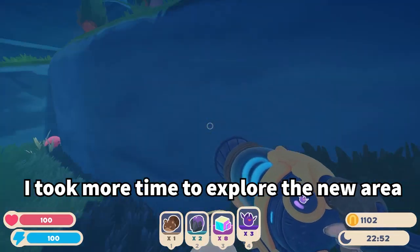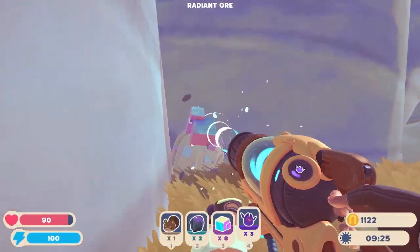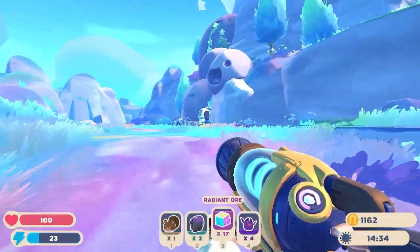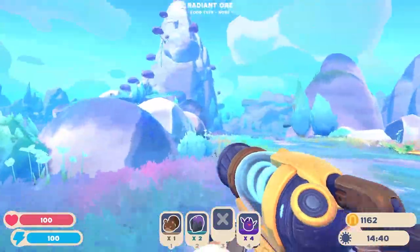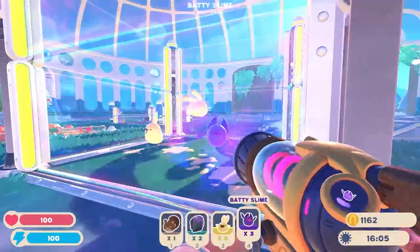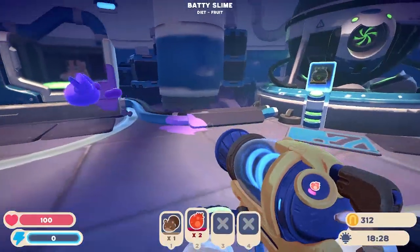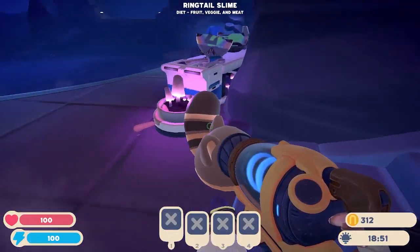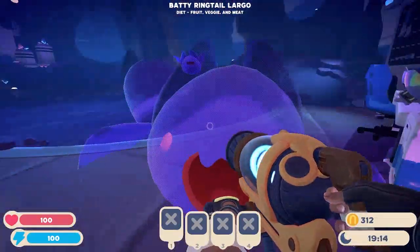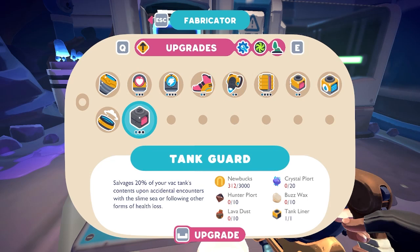I took more time to explore the new area, though I was trying to gather materials so I could unlock the jetpack. Oh, the little rock slime — yes. Well, I was trying to head home, but hey, I found the last couple. Quit running into me. Now it's time to return home, so I'm going to put these in here so I don't lose them. We're going to build a cage for the bats. I've encountered a problem here — basically, I ran out of plots for more corrals to hold slimes. I love his little face. Look at our little bat boy — look at his little face. He's now my favorite slime. I just need a little bit more — what do I need for the water?